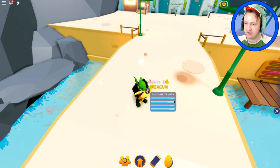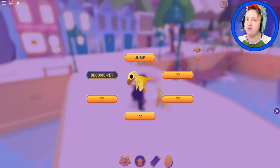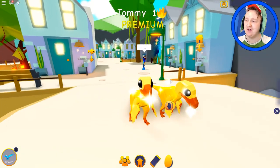Now it can just eat by itself — so if you have a pet, that is how you take care of your pets. Let's see — how do I turn into the pet? Tricks — become pet. I'm going to click it. It worked, it worked! I am now a dinosaur.